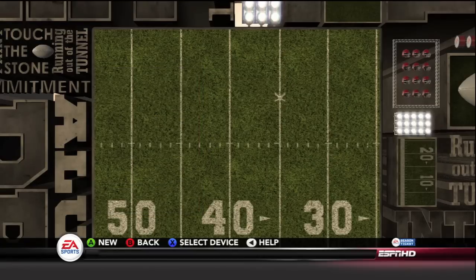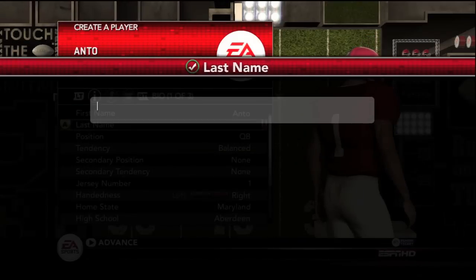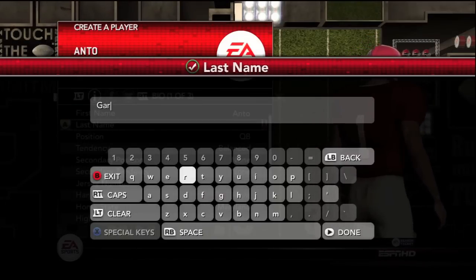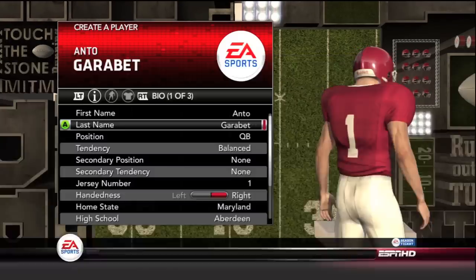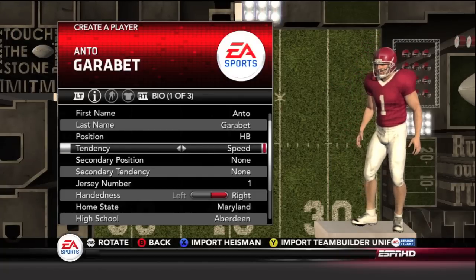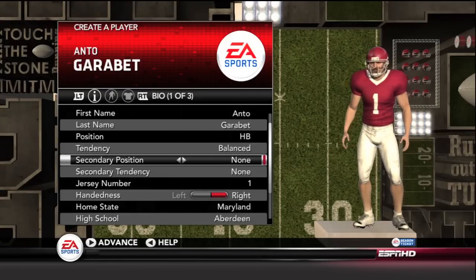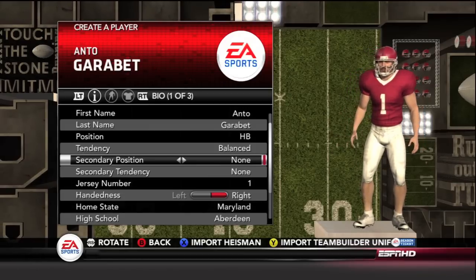So we're going to go ahead and create a new player right here. We're going to be making AntoGear. And usually you guys see me making other positions, but I'm going to be doing the typical running back for now. One thing I can assure you guys is that I'm going to be moving along with this series pretty quickly. I'm going to upload a lot of videos really quickly, so you guys will be able to pick another position for me to do later on.